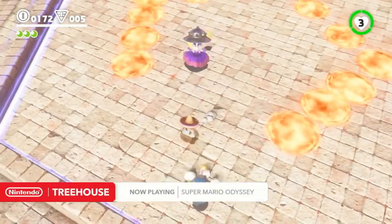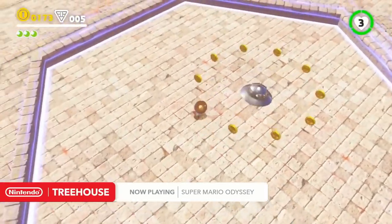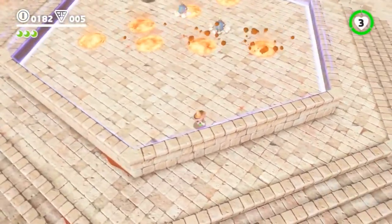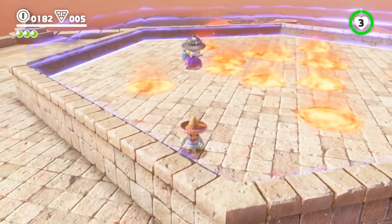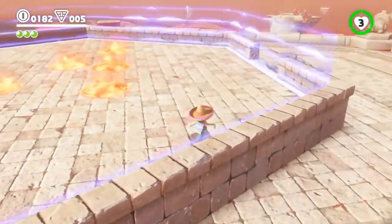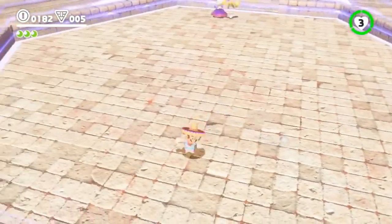My favorite Broodal is Topper — the shorter one who has that green top hat. Koizumi-san's favorite is Harriet. The character he likes most is the one you're fighting right now — Harriet. She has this great contrast between her cute appearance and how devilish she is. She's sort of like the tricky little sister of the group. Her attacks are really fun to watch, especially when she starts flying around.